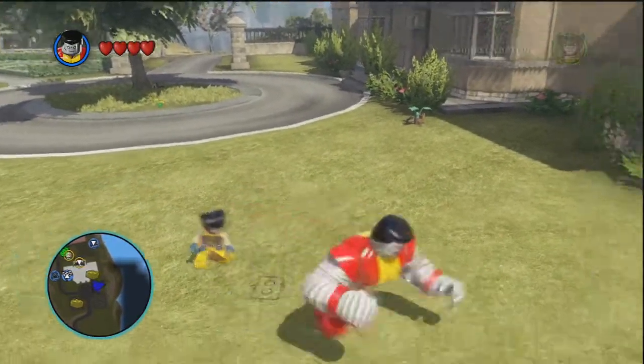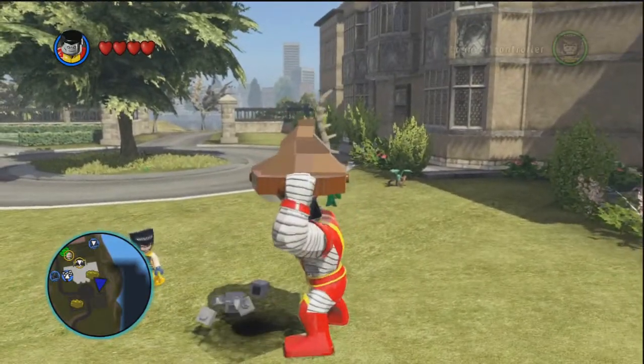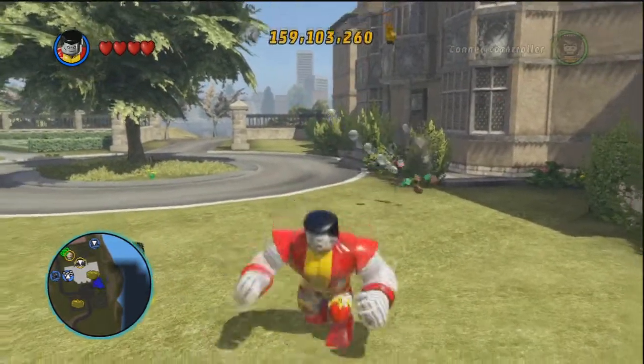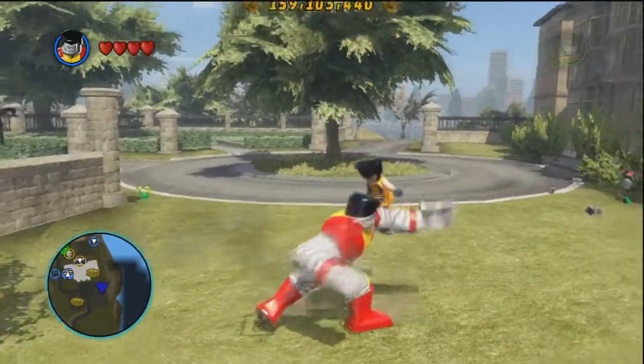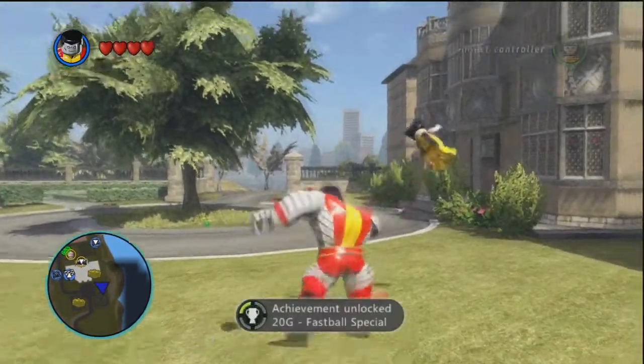Hey guys, we got a quick one today called Fast Ball Special in LEGO Marvel, which is to perform a special throwing move as Colossus and Wolverine. The only way to do this is to get close to Wolverine and press X to throw him. The only way to unlock Colossus is to go to the X-Men Mansion.